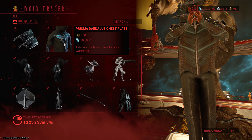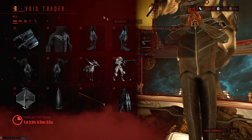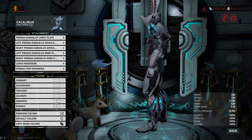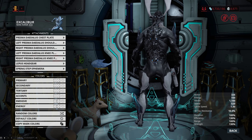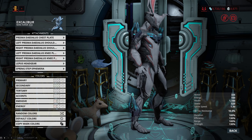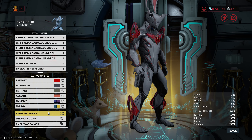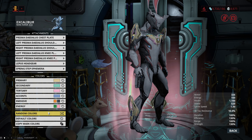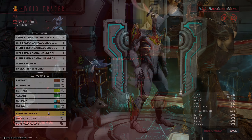He once again brought a full set of the Prisma Dettles armor — the chest plates, the knee plate, as well as the shoulder plates. This is just a great looking set of armor, one of the OG armors, very old but still absolutely fantastic. What I like about it is that it fits pretty much every frame, doesn't look weird on any of them, looks great when mixed with other armor sets, and the Prisma energy flowing through it looks really nice.